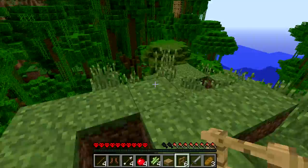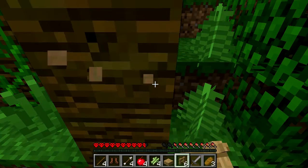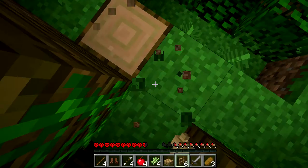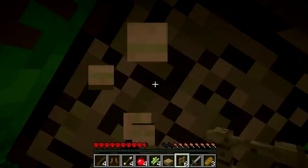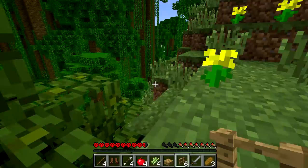Let's just punch some trees and get some wood to start off our base. It's jungle wood — not my favorite type but it'll do. We're going to have to head back to that cave at some point to get the coal and iron to power our furnaces and stuff. Right, we've got a little bit of wood, that'll get us started.